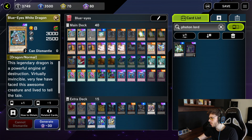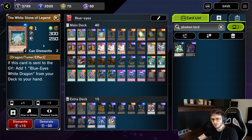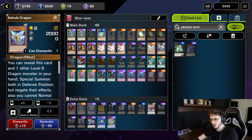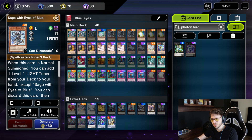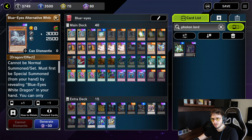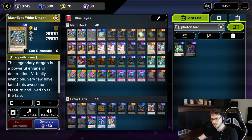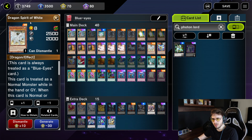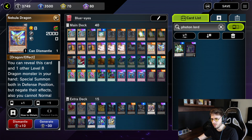I start off with three Blue Eyes White Dragons, then we're gonna go into one White Stone of Legend. The ratios might be a little bit wrong — for example, you could be running two Trade-Ins, more Nebula Dragons, or you could be running Skill Drain instead of Impermanences. You have three Sage with Eyes of Blue, the White Stone of the Ancients — three of them — three Maxi, three Ash Blossom — standard. Then you have the Blue Eyes Alternative White Dragon. You also want to make sure you have the normal Blue Eyes, not only the Blue Eyes Alternative White Dragon. Then you get Dragon Spirit of White and Nebula Dragon — two or three, you can play around with that.